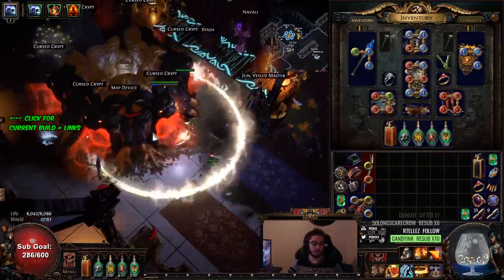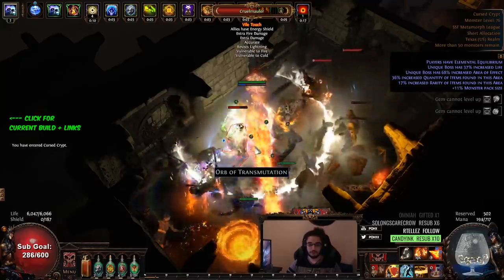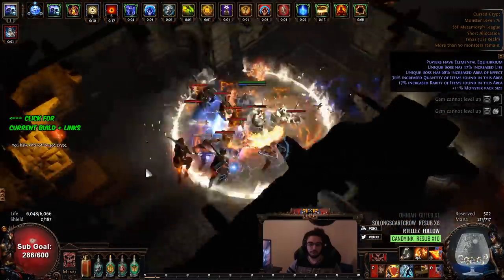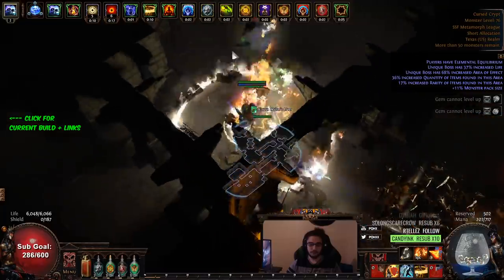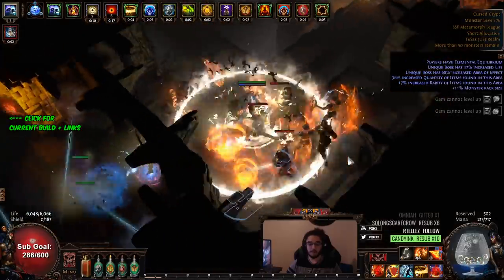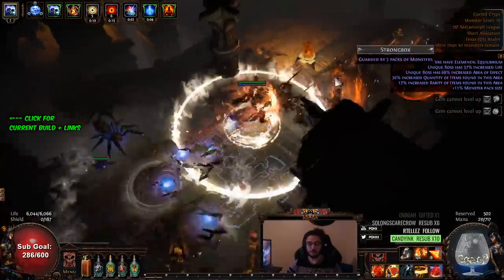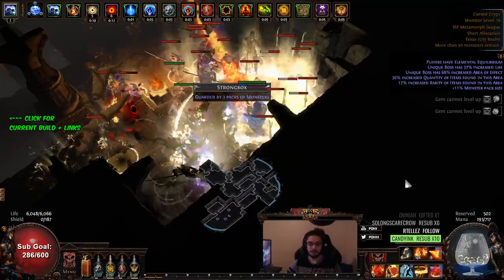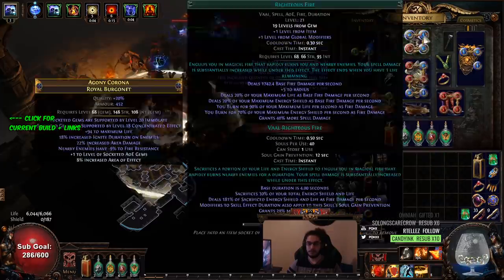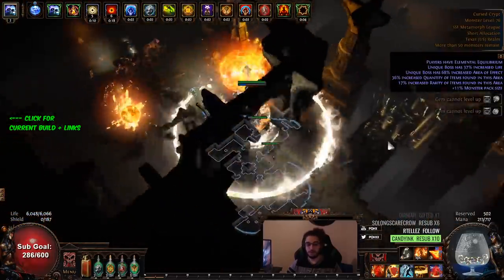The character is really tanky, it just doesn't do an extreme amount of damage right now, and there are a lot of foreseeable upgrades. I'm going to do a simple blue map. There are lots of upgrades to come — HP is going to go up quite a bit, and RF is currently level 19 but can still level to 20 and then I can Vaal for 21, so the base gem has two more levels to go.